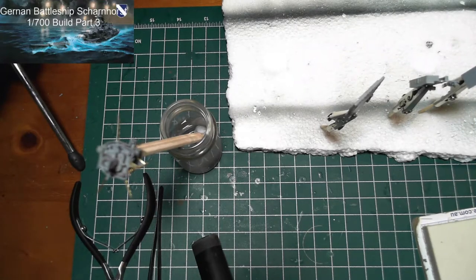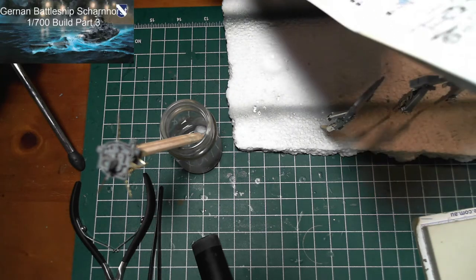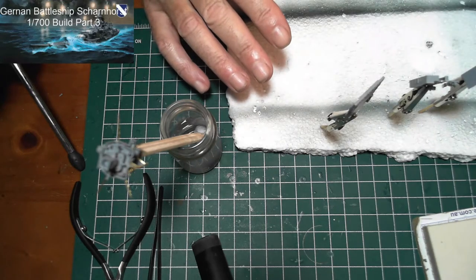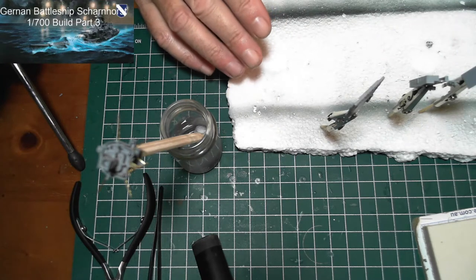Hello and welcome to part 3 of the 1/700 German battleship Scharnhorst. We were working on section 5 in the instructions — step 5 was to do the next platform — and then I suddenly realised a bit of a problem I've come across.